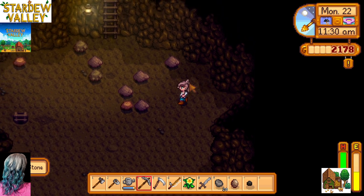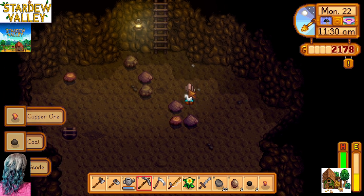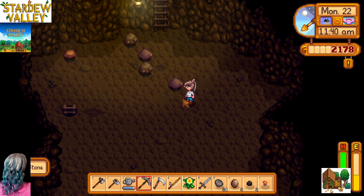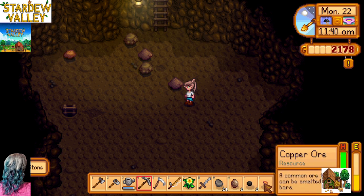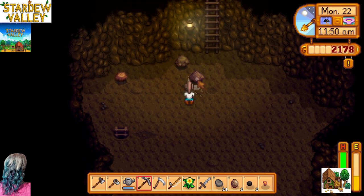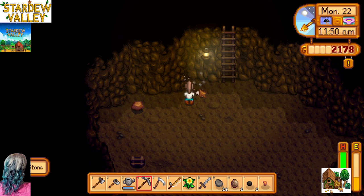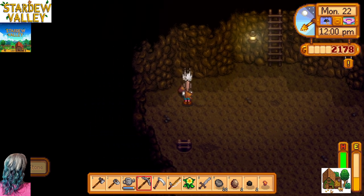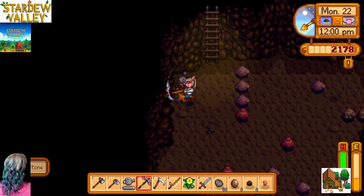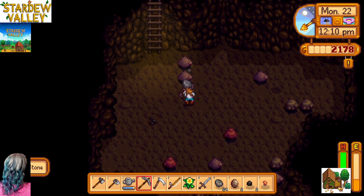My plan for right now was just to come in here and do as many of these rocks and things. I was hoping I'd find some ore. I did find a couple pieces of ore — I need those for getting my furnace smelter or something going. I'm running lower on energy, so I'm going to try to do a few more of these things.